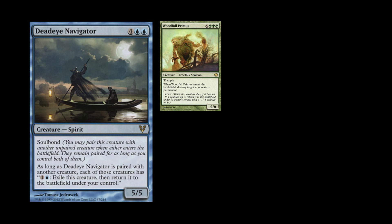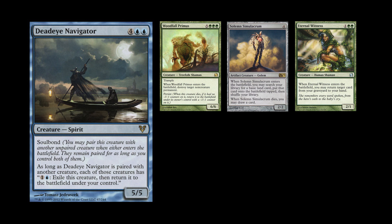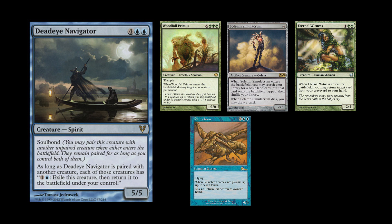He allows you to abuse all kinds of cool stuff. My support cards: Woodfall Primus — when it enters the battlefield it blows up a non-creature permanent. Solemn Simulacrum — when he enters the battlefield you tutor up a basic land and put it into play. Eternal Witness — when it enters the battlefield you find a card in your graveyard and put it back in your hand. And Palinchron — when it enters the battlefield it untaps a bunch of mana.